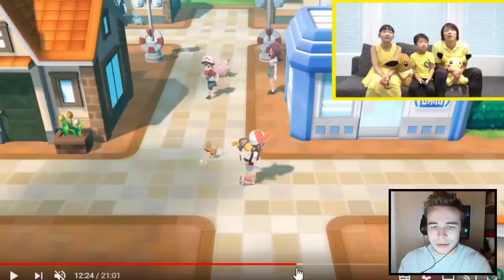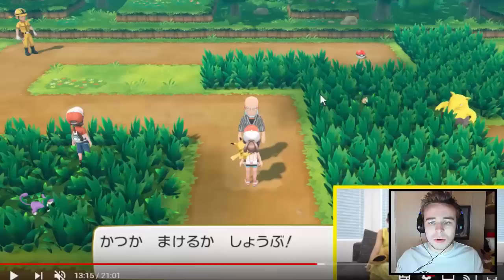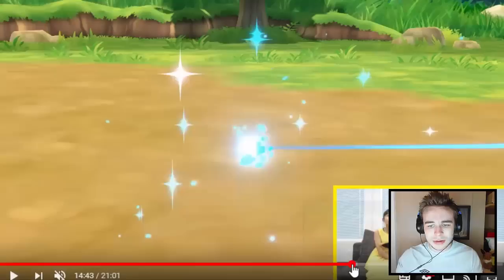Then they obviously go back into the area — to Diglett's Tunnel I believe. They don't go inside though — they find a Drowzee. So this is obviously right of Vermillion, where you could find Drowzee. We know that because that's just what it was in Red, Blue, Yellow, FireRed, LeafGreen, and everything like that. This kid does not stand still. This is definitely right of Vermillion. We've got a Rattata, Drowzee over here. Then there's a trainer battle — he's sending out his Diglett. This guy really likes Diglett apparently. So I'll just show you the rest since we're nearly at the end of the video anyway.